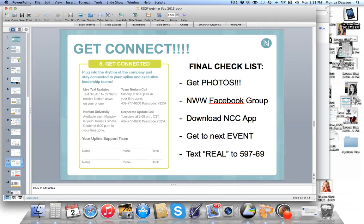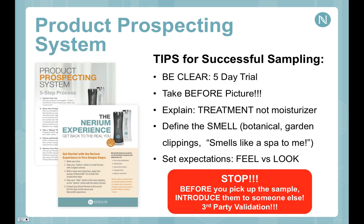Moving on to product prospecting — how to actually share with people. Our Nerium AD and Optumera products are amazing, demonstrable products super easy to share with anyone. For successful sampling: that bottle is to be shared as a five-day trial, not a give of the entire bottle. If you are a new brand partner and your kit hasn't even arrived yet, you can begin creating a wait list for people to try your product. That wait list creates urgency and the urgency creates value through scarcity mentality. Have a wait list before that box ever lands on your doorstep.